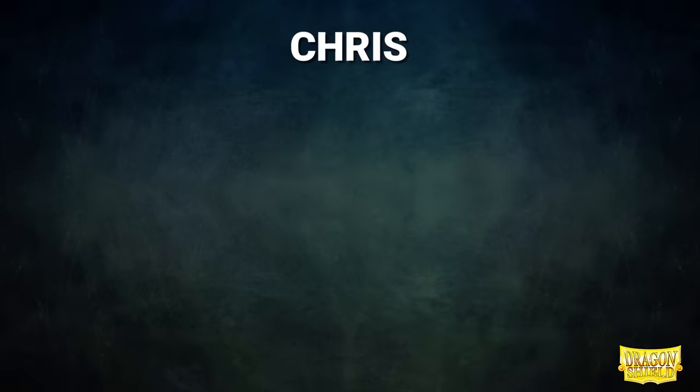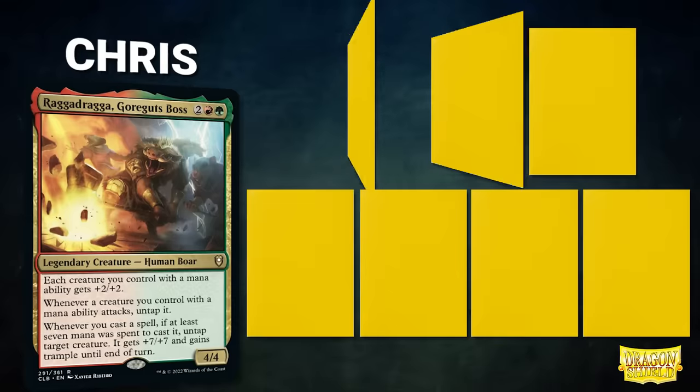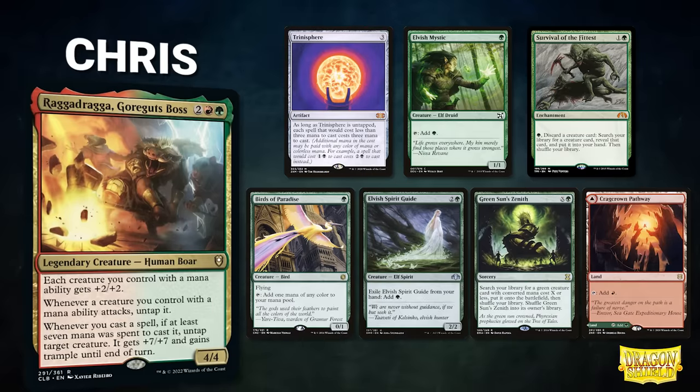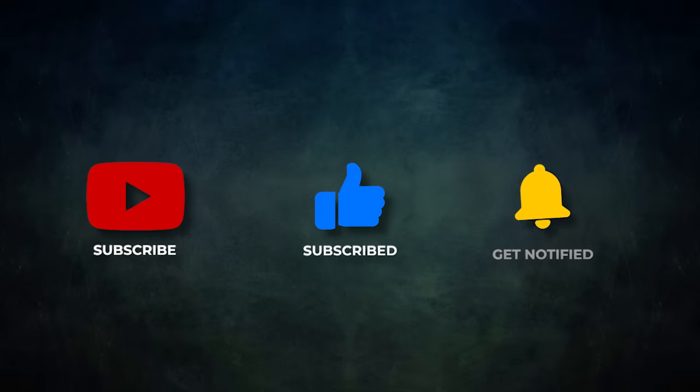Finally, we have our Mox Pearl patron Chris, piloting Raggadaga Gorgut's boss. This deck seeks to cast large spells, make its mana dorks huge, and turn that into a win. Chris's opening hand contains a Trinasphere, Elvish Mystic, Survival of the Fittest, Birds of Paradise, Elvish Spirit Guide, Green Sun's Zenith, and a Crag Crown Pathway. Without further ado, let's go.